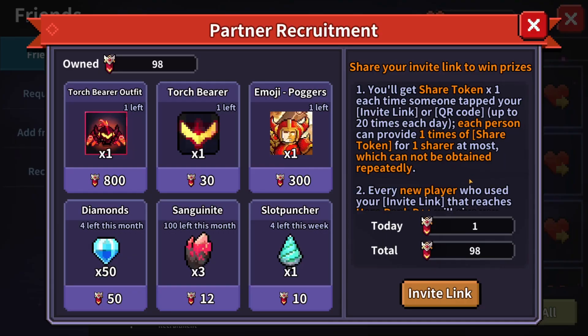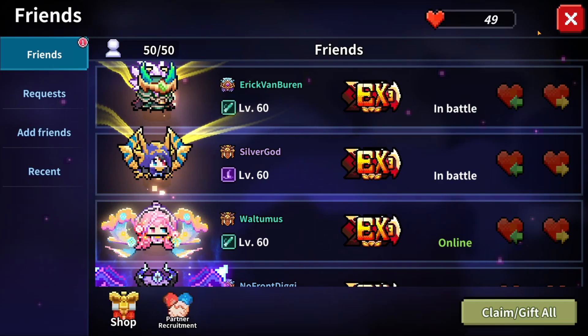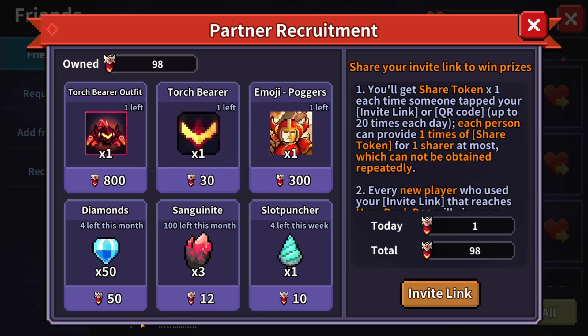Hey guys, just wanted to go over how the Torchbearer outfit progress is going. We're at 98 as I'm recording, which is pretty awesome — we started at 82 last video, so we've made good progress, about 16 up, almost one eighth of the way there. Thank you guys! If you're a new player or making a new account, clicking the referral link in the description helps. If you get to Hero Rank D++ it gives me an extra 10. You can find the partner recruitment under your friends list.